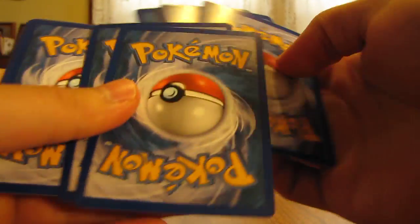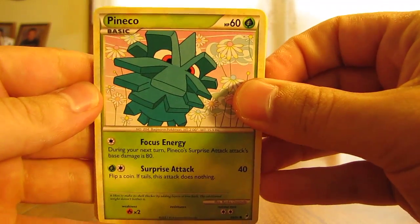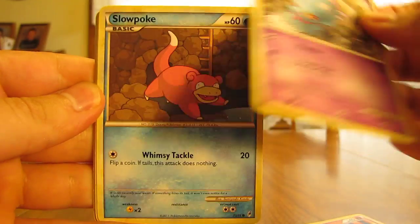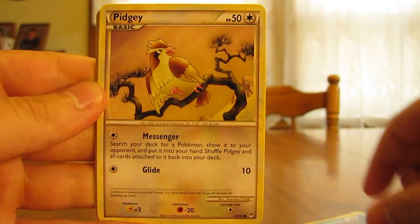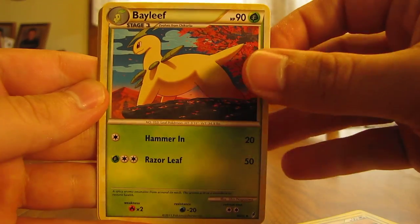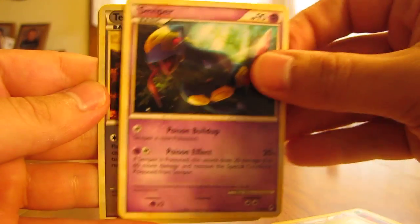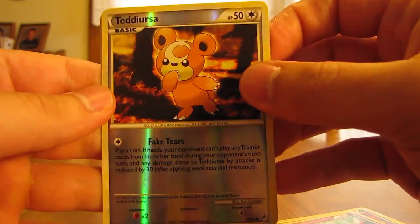Last pack here. We have Pineco, Cyndaquil, Misdreavus, Slowpoke, Pidgey, Bayleef, Pidgeotto, Seviper, and Teddiursa Reverse, which is just a common.